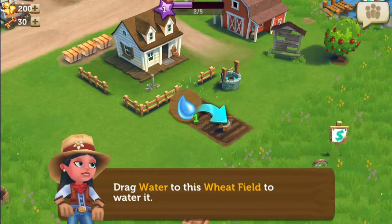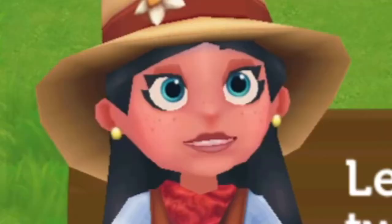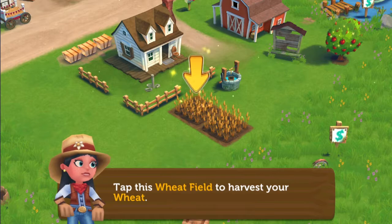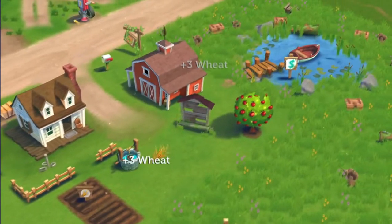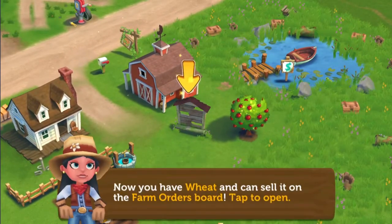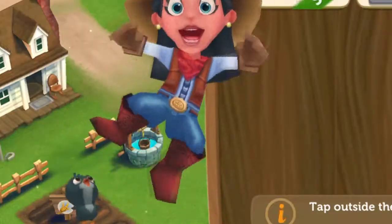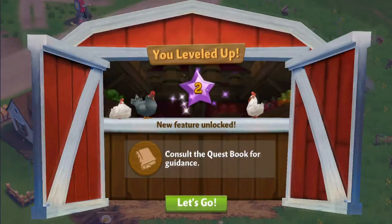We've got water for the well and now we can drag it to the wheat fields. Just like Minecraft. It's ready in 20 seconds, but we can use keys to speed it up. Free wheat — that makes a piece of bread, or we can sell it to a villager. And we leveled up!